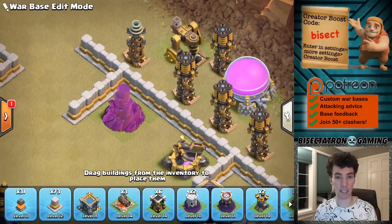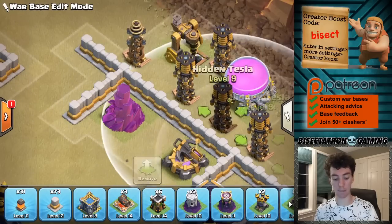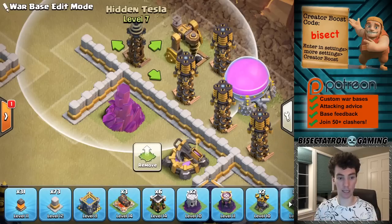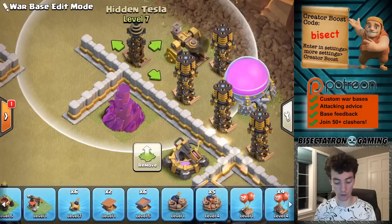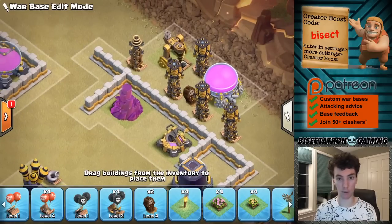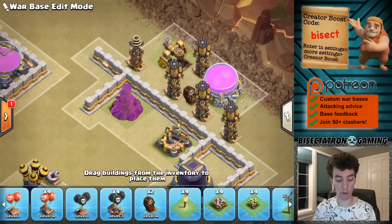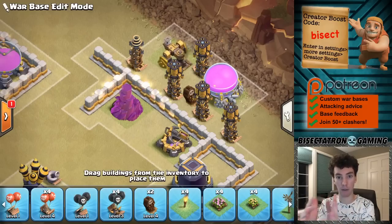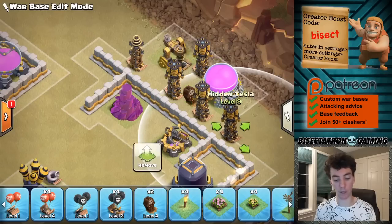Another mistake that I see is putting the entire Tesla farm on the outside of the base. This is going to allow a King, a Sui Hero, or just the Queen — something small — to take out your entire Tesla farm. Keep in mind you should be guarding it with skeleton traps, at least one of them, to prevent a King from taking out the entire thing. But also a lot of spam attacks or even just attacks in general are going to clear out most of the base, and then the troops are going to be walking around the outside, so the Tesla farm might not even be in the ballgame until it's already over.